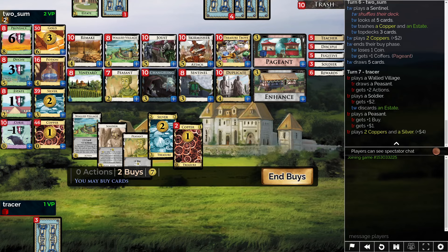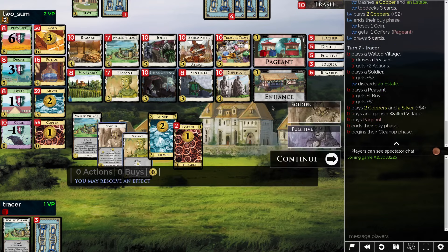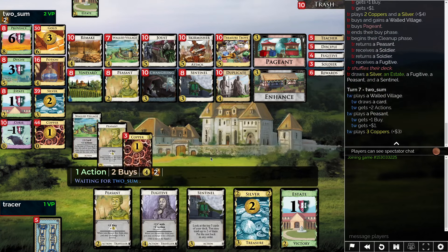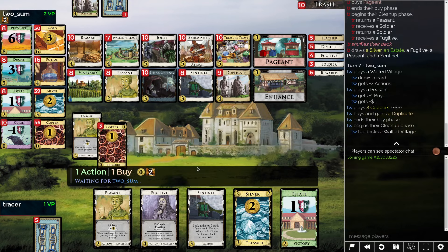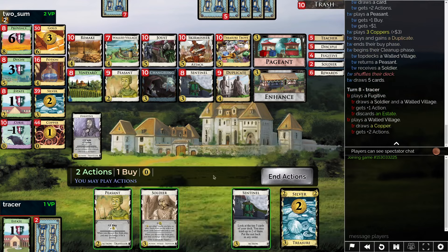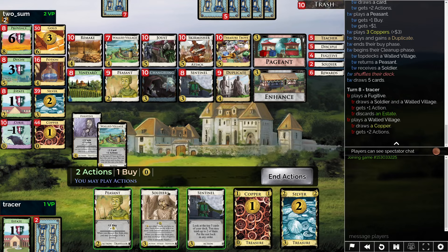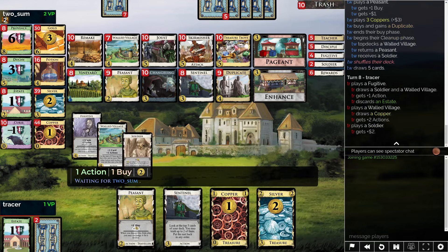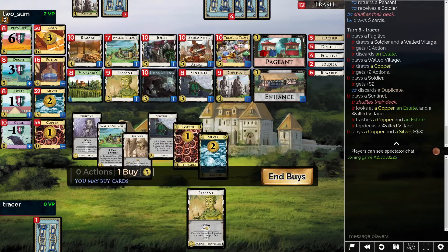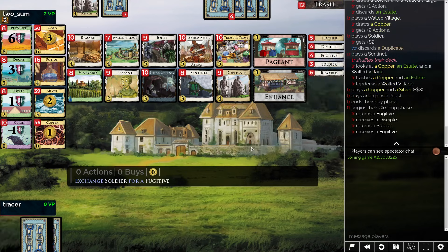The other option is we could add the Joust now, and that's a little bit of money. Let's do it this way, with the idea that maybe if we see enough cards this next turn we're going to reach our number again and maybe be able to buy a Joust. I guess the Fugitive is also going to allow us to target a Trashless Estate, which I guess it is — we're hitting five playing the Soldier. Things are definitely looking good over here.